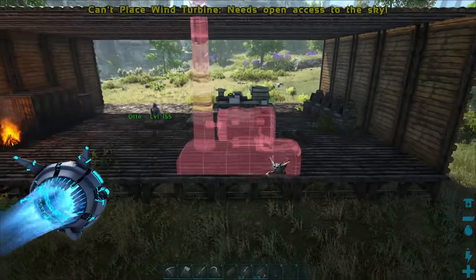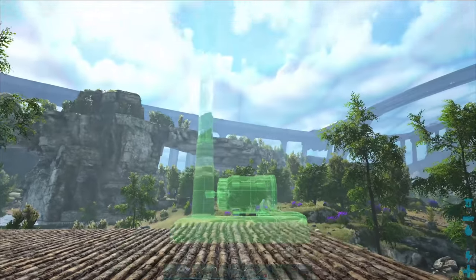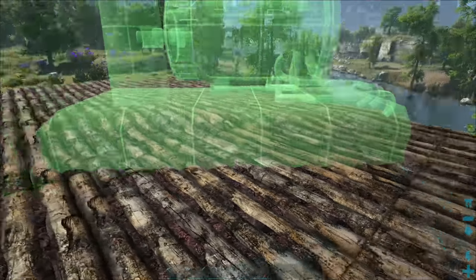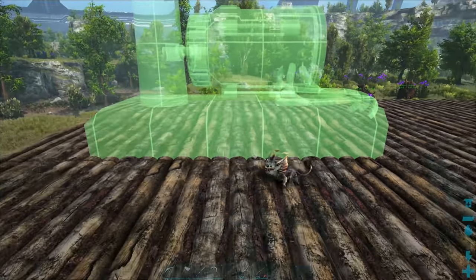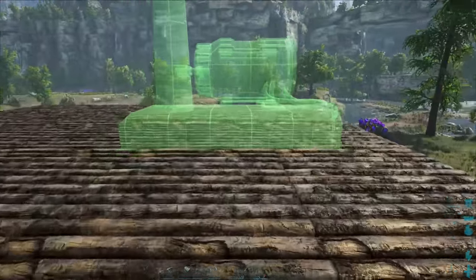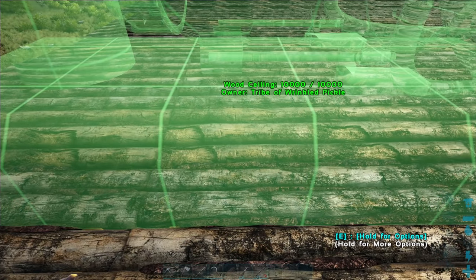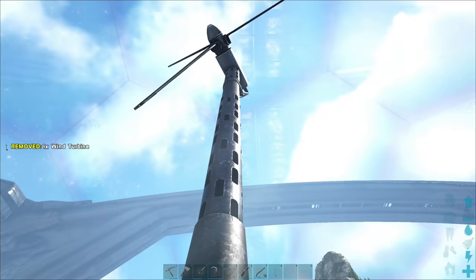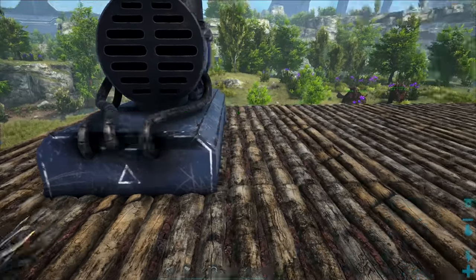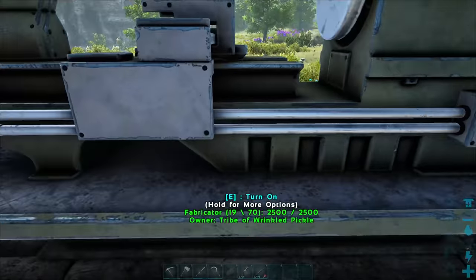I love wind turbines — they're so cool! Figuring out which direction to face it for best wind. Let's set it up right here. We've got power — wind power! Super amazing wind powers. Now we need some electrical cables to connect things up.